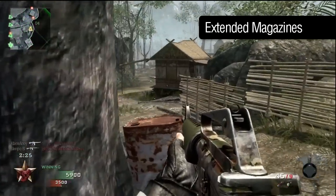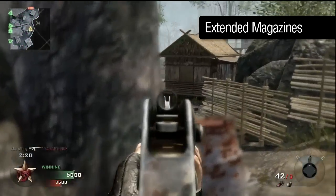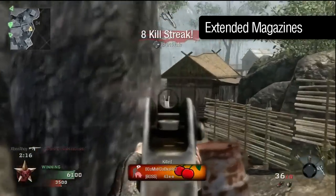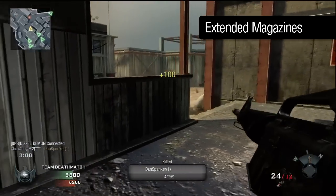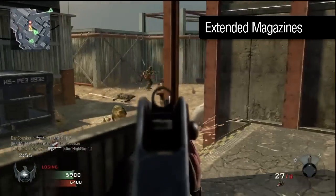Extended mags give you longer between reloads, but with burst fire weapons this isn't such a useful trait — it's a rare occasion that you'll need more than 10 bursts in quick succession. 45 rounds is better than 30, though, and although you don't get any additional ammunition as you would with the dual magazines, the extra firepower can sometimes make the difference.